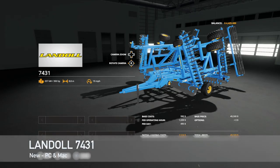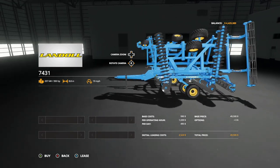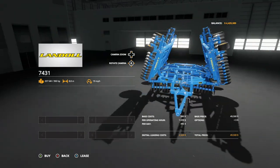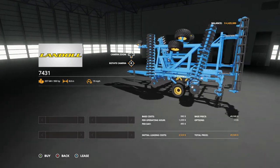Your next-to-last new mod for PC and Mac players today is going to be the Landall 7431 Cultivator. This has a 350 horsepower requirement, an 8.8 meter working width, and 19 miles per hour. It is a big chonky boy right here with no customization.